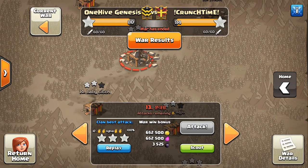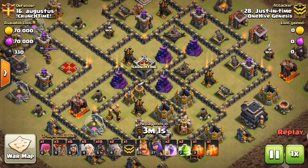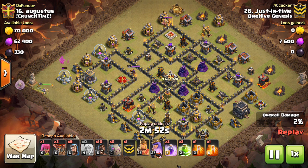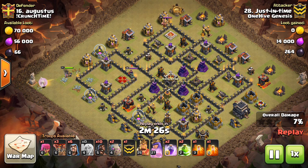Moving on to three Town Hall 9 attacks — that's the main focus because there were some just awesome Town Hall 9 attacks I really want to show you guys. This one is a bit of a Hog attack, but not really, and no Heal spells — that's interesting. We typically see Heal spells when you see Hogs. This one is a Queen walk, two Golems, and I believe there are boulders in the kill squad. So really just going heavy on the kill squad troops and saving not a whole lot for the back end, but enough. You guys will see how this one pans out.